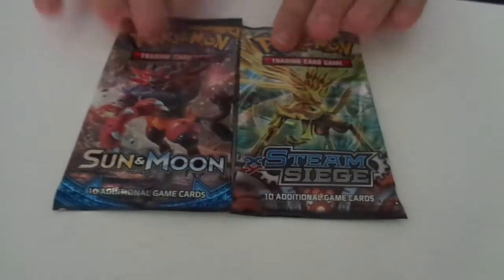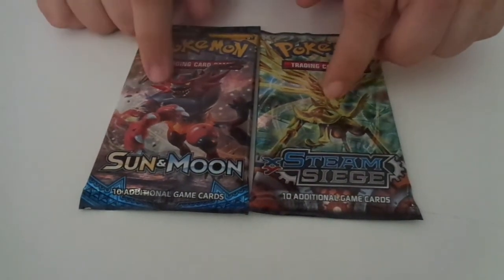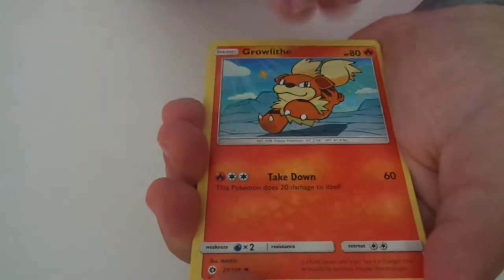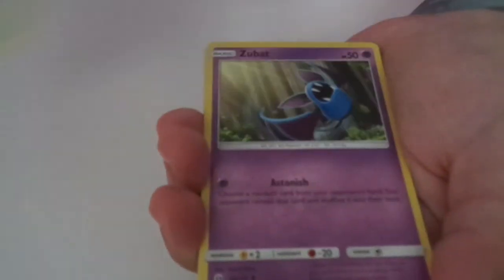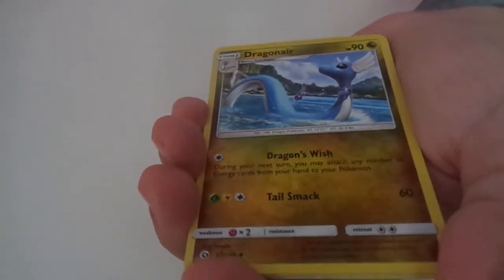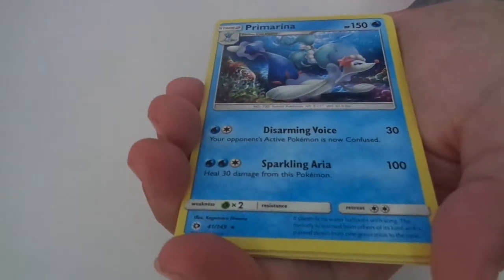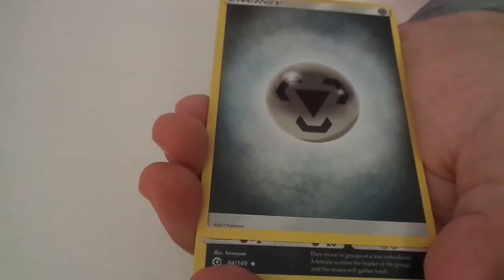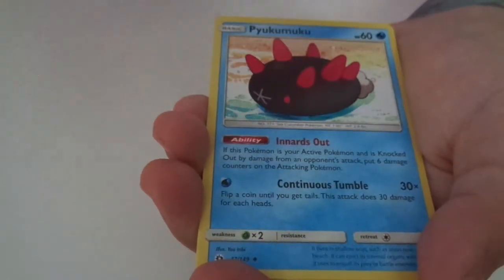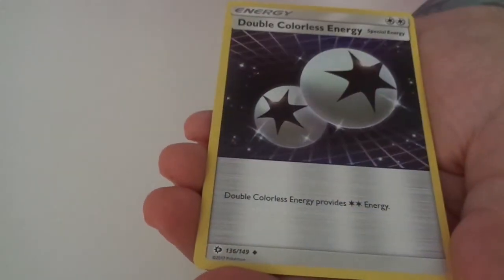Okay, I've got two left — Steam Siege and another Sun and Moon. Let's do this one first. Popplio — yeah, here we go. Popplio, so cute. Growl. Grubbin. Zubat. Torkoal. Dragon — a shiny dragon. Wow. And double colorless — don't see very many of these.